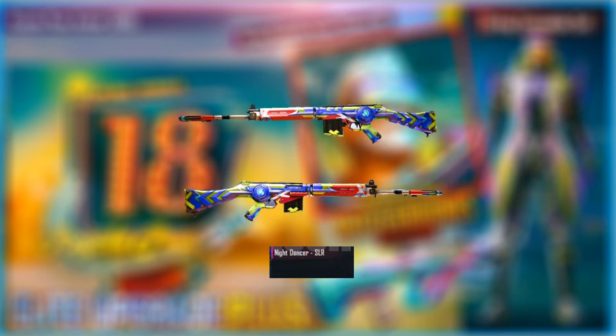One more skin — you can see it at 1 RP or at 90. I think the skin is not that great, but it is also very fit. The name of this skin is Night Dancer. It's very fit — you can see it up close. It has very good color and a neon base, and this skin is also an Aug.